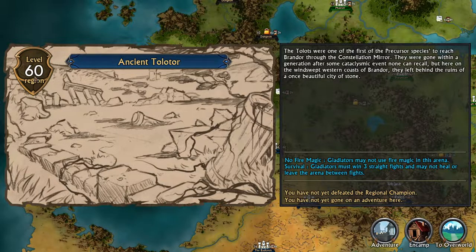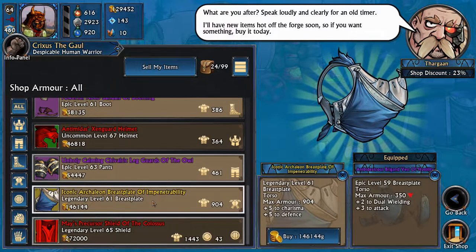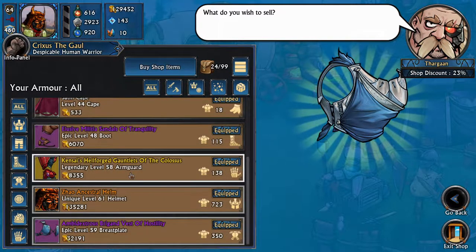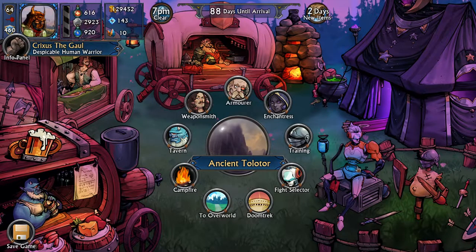We have arrived at the next area — it is a level 60 region. The rules here: you're not allowed to use fire magic, which is fine, we don't anyway. But we have to do three straight fights in a row — we cannot heal or leave between the fights. That is going to be an interesting rule. First things first, we are going to hit up the armorer. There's a pretty good breastplate, but we don't have enough gold — we need to get 17,000 more. I can't sell my current breastplate for that. So we're going to have to head to the arena, defeat some champions, earn a little money, and then we can buy that new breastplate.